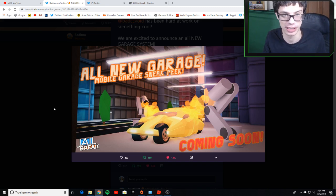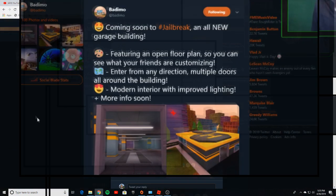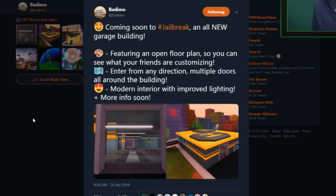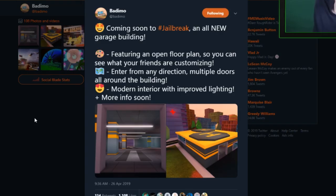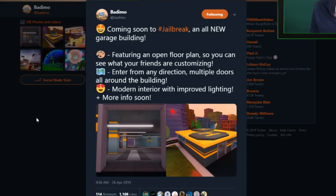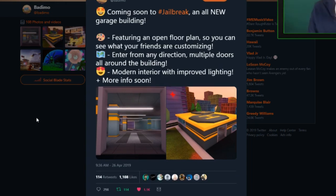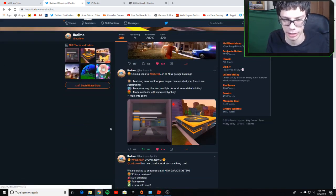That's the brand new garage building coming out this weekend. Moving on to the next tweet from Banimo: coming soon to Jailbreak — an all-new garage building featuring an open floor plan so you can see what your friends are customizing. That's pretty cool. Modern interior with improved lighting, plus more info coming soon. By the way, they haven't tweeted out any new information yet, but if they do during this video I'll read it.